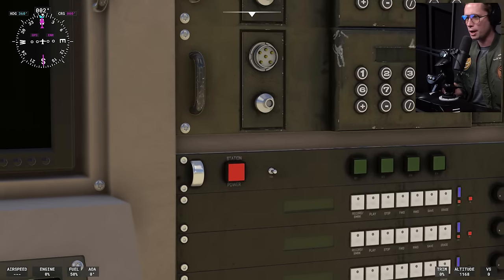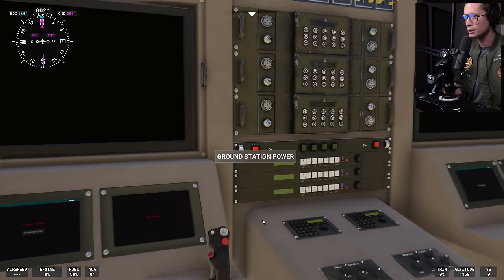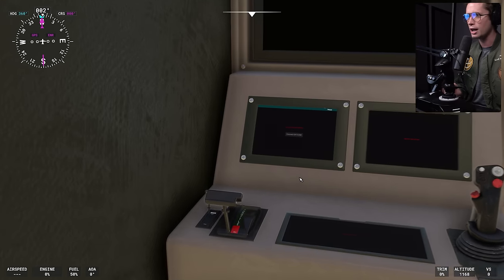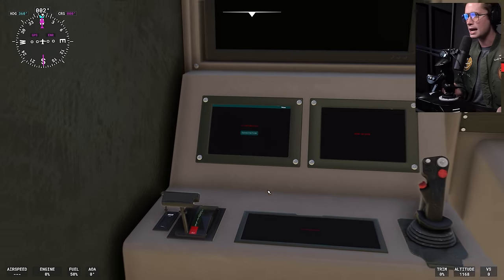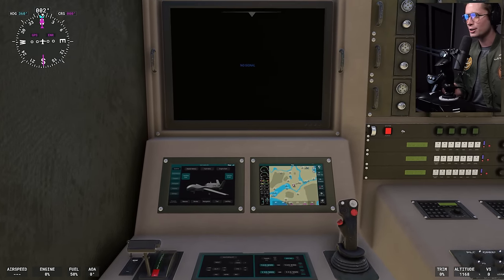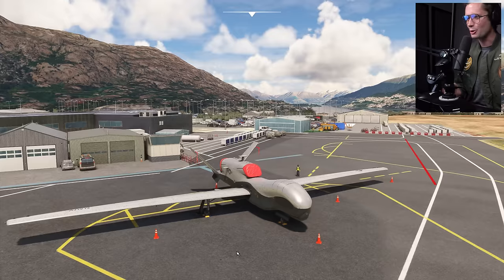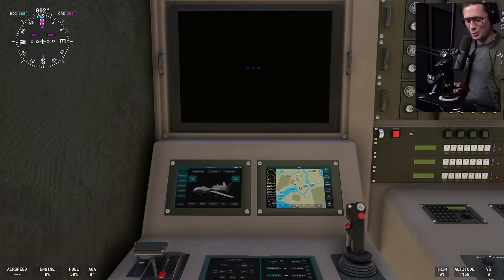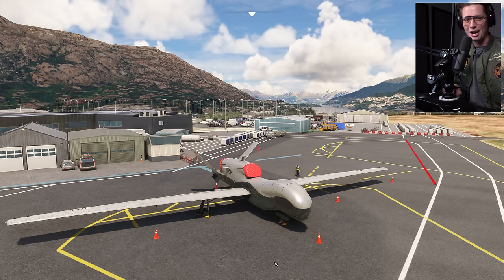So the big red button here — this is our station power. Let's fire this up. Looks like things are starting to turn on. We've got no signal, but we can connect to the SATCOM, and that should put us in contact with our little drone. Think about how we could be thousands of miles away communicating and flying this drone.